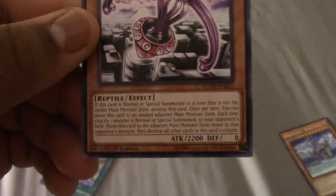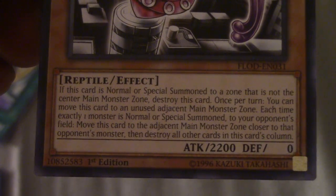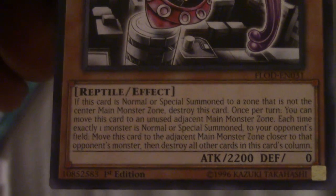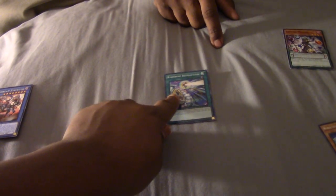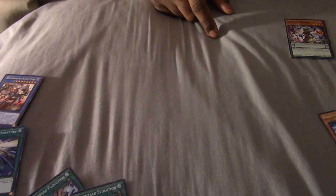What is that? Each time exactly one monster is normal or special summoned, move this card to adjacent - so if I move right here, it moves right next to right here. Wherever you point it, I'm just going to summon two zones next. If you put it in the middle, I'm just going to summon two zones over. So this is only going to be able to move like this - it's only to the adjacent one. It says move it to the adjacent one. His additional effect - is it a quick effect? Yes, I think so.